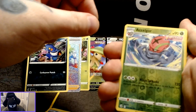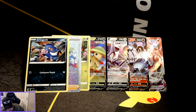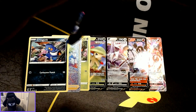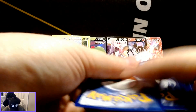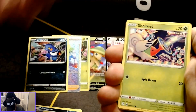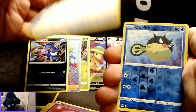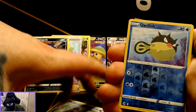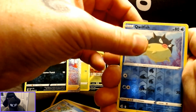A Zeraora is the reverse holo with the rare card being another Dragapult holographic. I do like the design change they did on the back of those code cards. However, it still takes away some of the surprise when you go to pull — you already know if you're going to get a good pull or not out of your pack. I wish they would give it a little more surprise and just make them all one single backing.